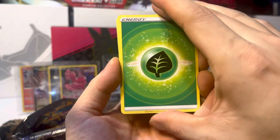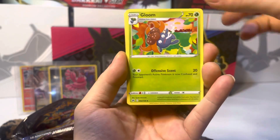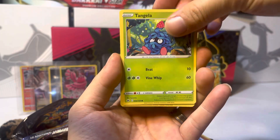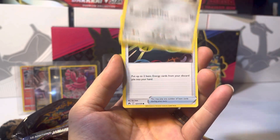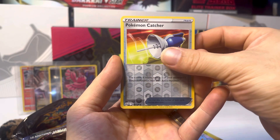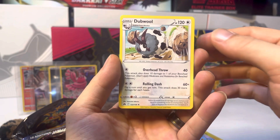We've got Grass Energy, Gloom — that's a fun artwork — Grapeball, Graveler, Tengla, Balltoy, Galarian Meowth, Energy Retrieval, Shinax, Reverse Holo Pokemon Catcher, and Non-Holo Dudwool.